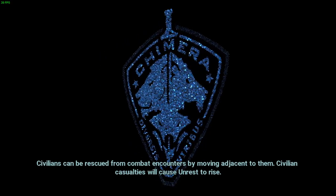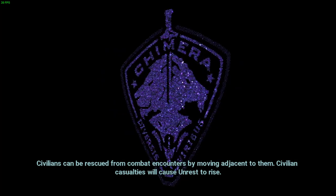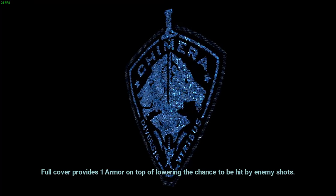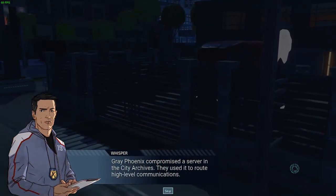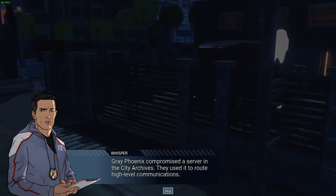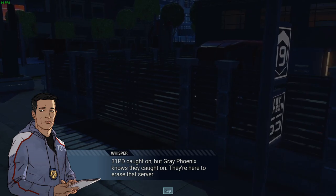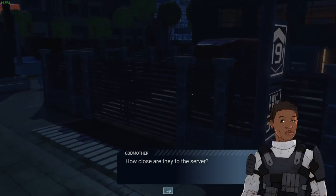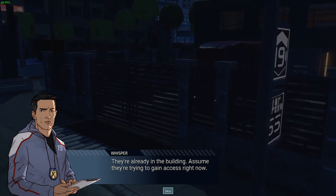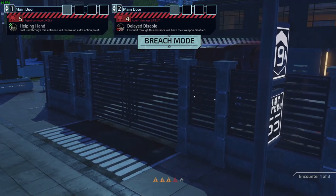Situations can change and stuff can happen, so be ready. That's what they say. Gray Phoenix compromised a server in the city archives — they used it to route high-level communications. 3-1 PD caught on, but Gray Phoenix knows they caught on, and they're here to erase that server. They're already in the building — assume they're trying to gain access right now. Then there's no time to lose. Chimera Squad, prepare to breach. All right, breach mode, time to go.